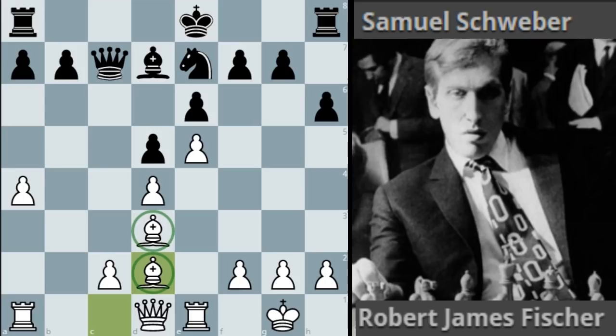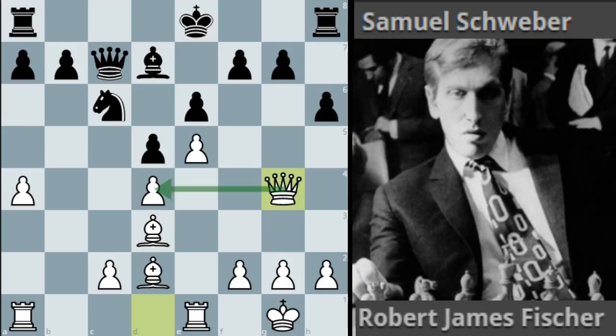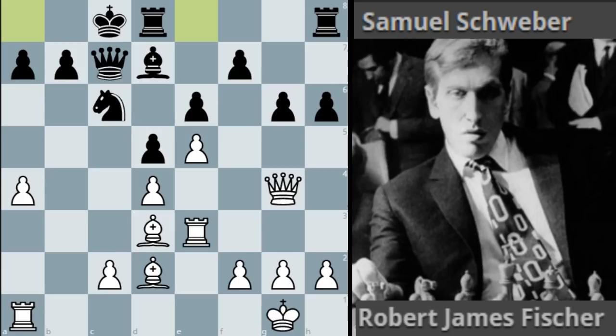Black took on d2 and bishop takes, and now white enjoys these wonderful pairs of bishops. He can sort of play on both wings, while the fact that black hasn't been able to get rid of this light-squared bishop means he's kind of struggling for play. Knight c6 tries to bring reinforcement to the queenside, but queen g4 simultaneously protects this pawn and attacks the other. Schweber decides to play g6, which creates some weaknesses on the kingside and makes it impossible to castle there. After rook e3, Schweber went for queenside castles.